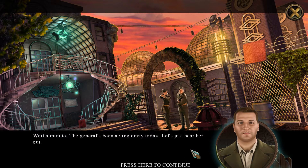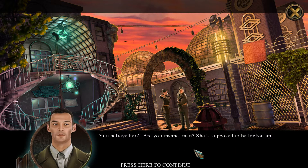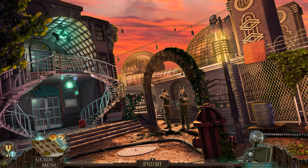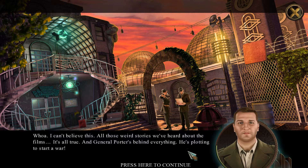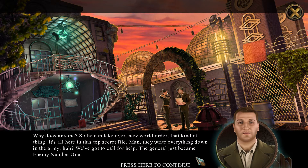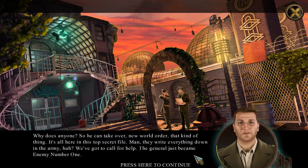Wait a minute — the general's been acting crazy today. Let's just hear her out. You believe her? Are you insane? She's supposed to be locked up. She says she's got evidence — you wouldn't shoot an innocent civilian, would you? Now ma'am, hand over the evidence, nice and easy. This is where we say goodbye to all our evidence. All those weird stories we've heard about the films — it's all true. General Porter's behind everything. He's plotting to start a war. Why would he want to start a war? So he can take over — new world order, that kind of thing. It's all here in this top secret file. Go catch him — they write everything down in the army. We've got a call for help. The general just became enemy number one.